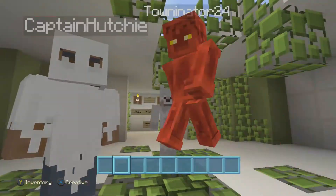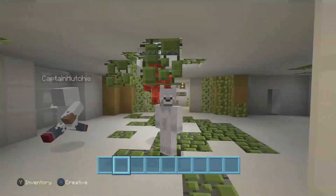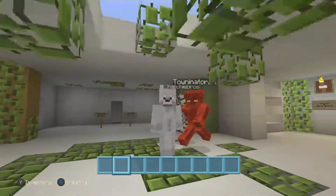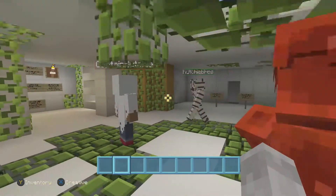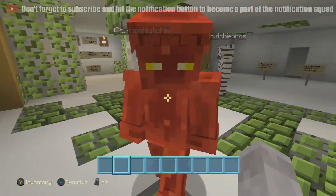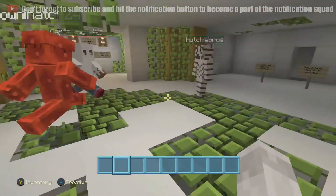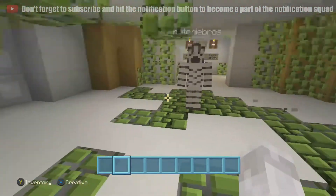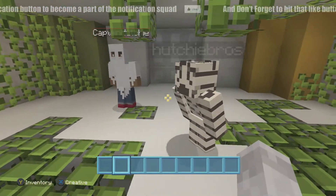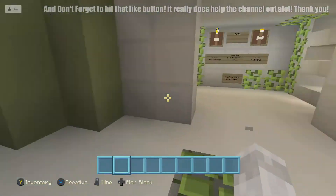Hey guys, my name's Drake, and welcome back to another Minecraft Adventure Map. It's been a while since we've done one of these, and we're going to be joined by Towninator and Hutchie Bros for a change. They decided to join us, so hello Hutchie and Captain. It's actually quite fortunate that they decided to join us, because apparently for this map we need three people.